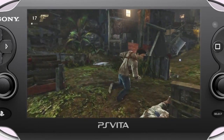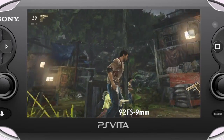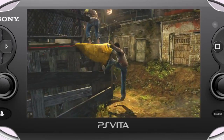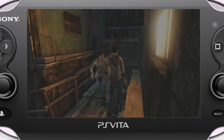Making Uncharted: Golden Abyss has been a lot of fun for us, because of the amount of variety players get to experience in a rich cinematic adventure. The Vita has allowed us to keep the next-gen look of Uncharted, while at the same time making gameplay unique for the handheld. And the thing I like best about the game — you never know what's waiting just around the next corner.